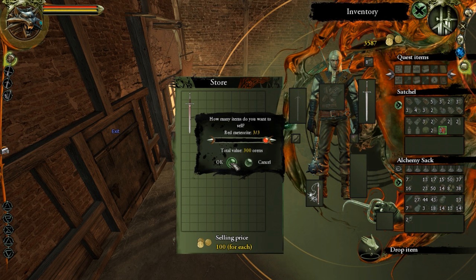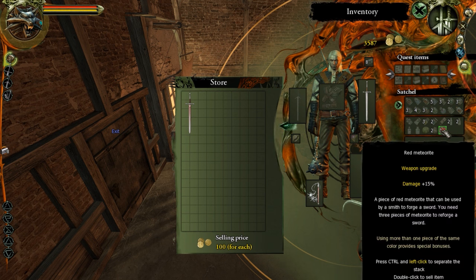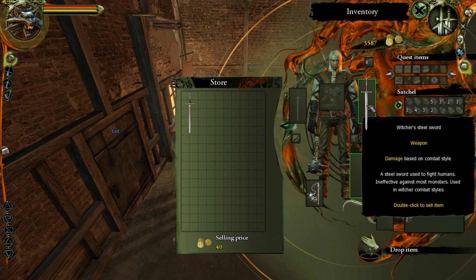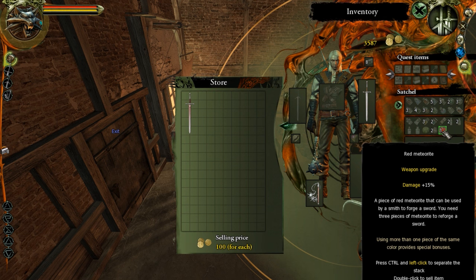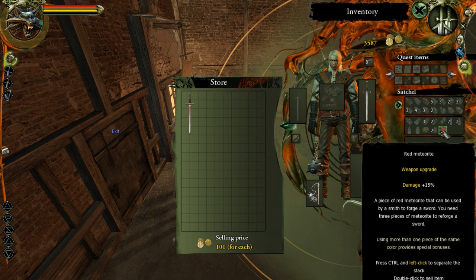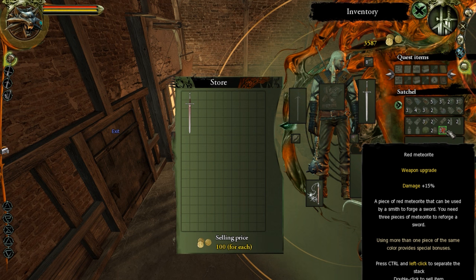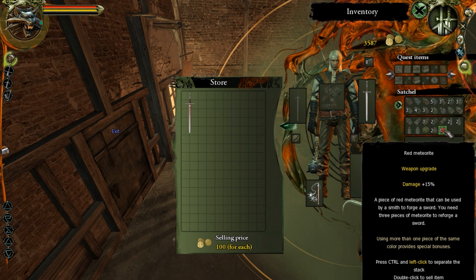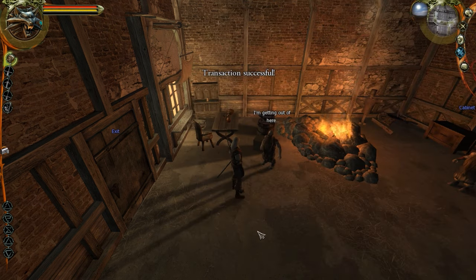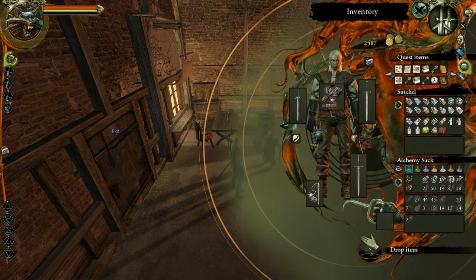The forging price is 100 orens and the buying price is 1000. We never did forge anything before. There was also some trick I remember about selling and buying back from him which would give you an infinite amount, but I'm only going to make one sword so there's no point. I do have to spend 1000 orens but it's going to be worth it. Now we have two swords — never going to use the old one so I'll sell it.